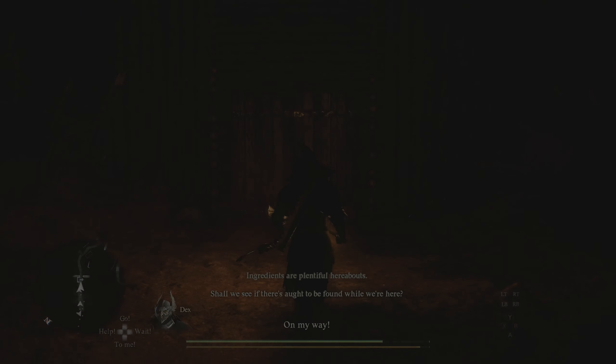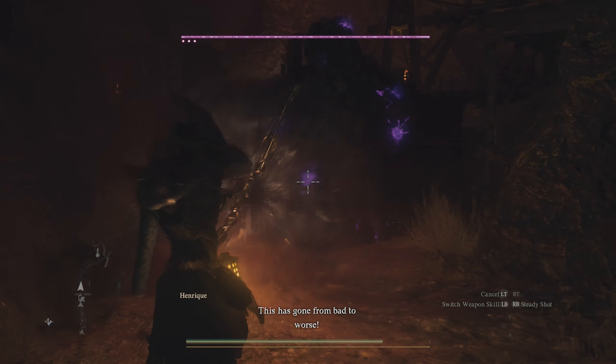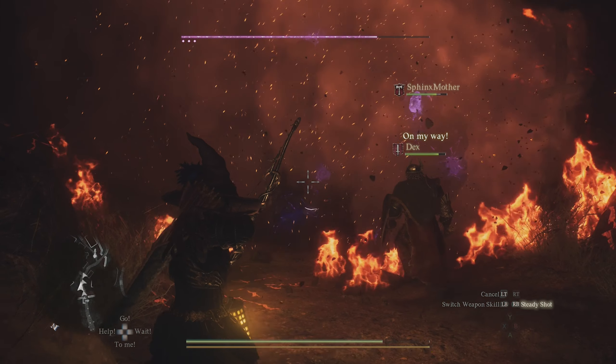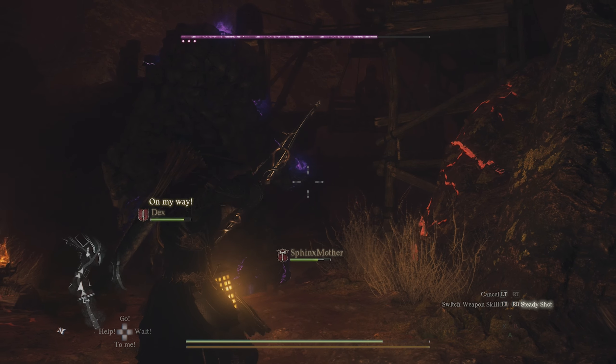This is where the quest is going to take place. As you approach the excavation site for the first time in the true ending, you're going to encounter a golem just outside the gate that you're going to need to defeat. It's a pretty big boss fight, but he's not too difficult to take down — you just need to target the little purple things on him to take him completely down, just like all the other golems in the game.